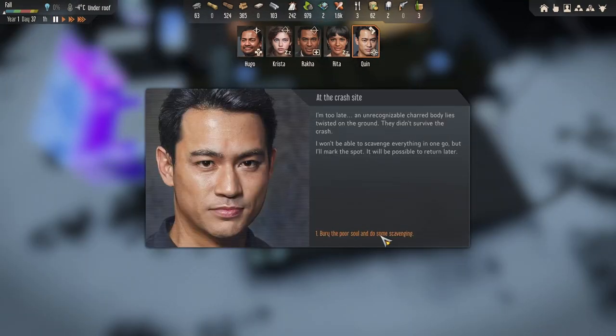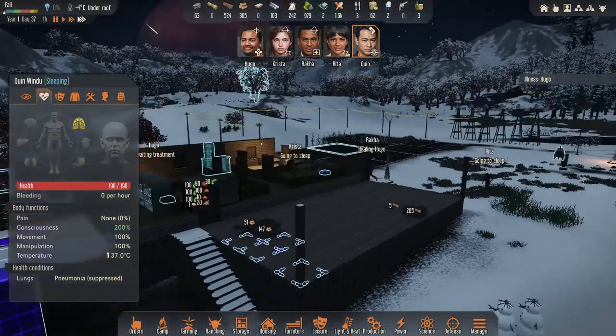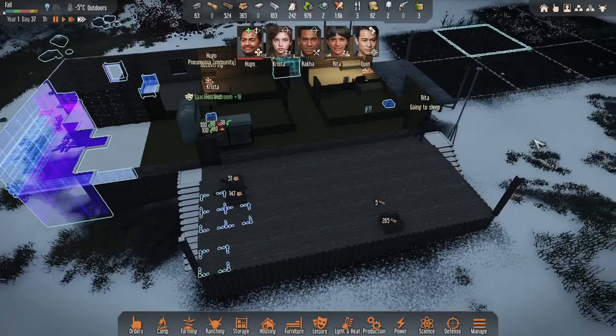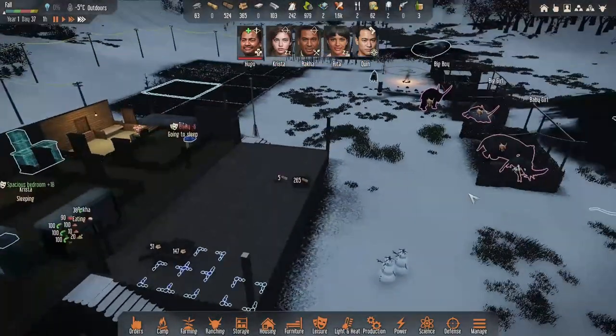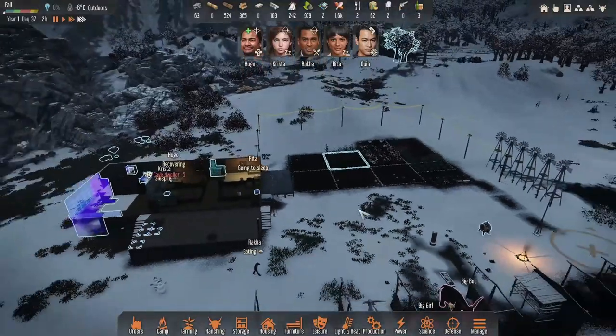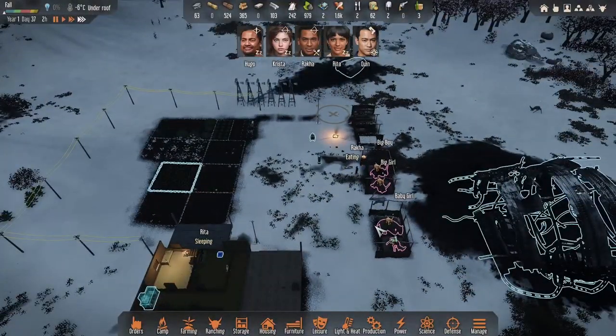Hugo — what's wrong with you? He's in expedition — expedition complete, crash site — I'm too late. I don't understand, we have a big family but still we do not find anybody. We had thin smoke and didn't find anybody, then it was one expedition — nobody, none. I don't know, guys. Hypothermia — tell me something new. I'm a little bit angry right now.